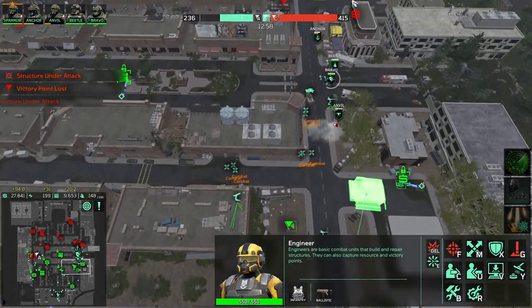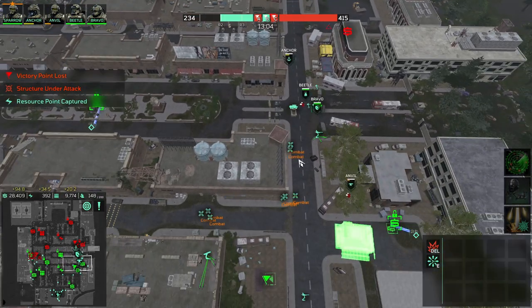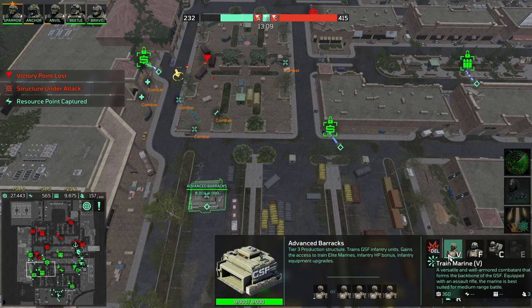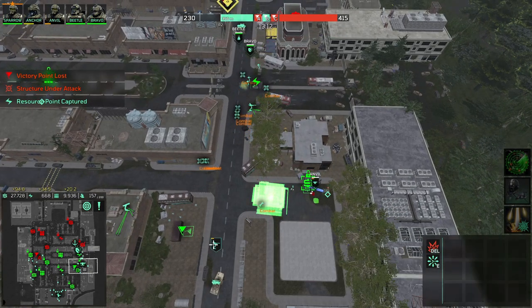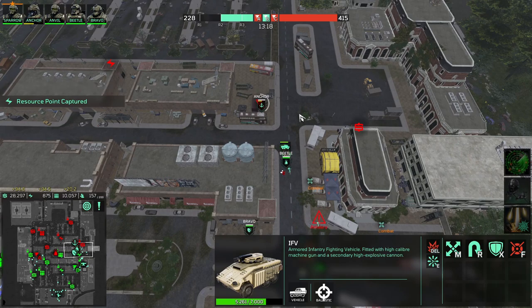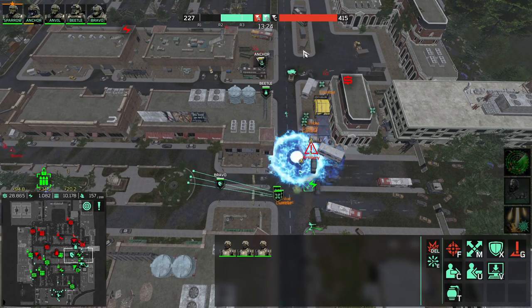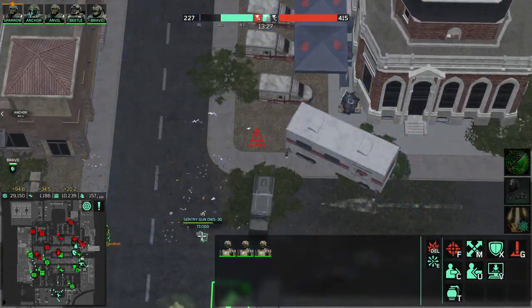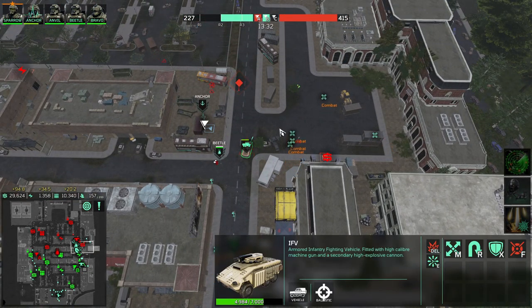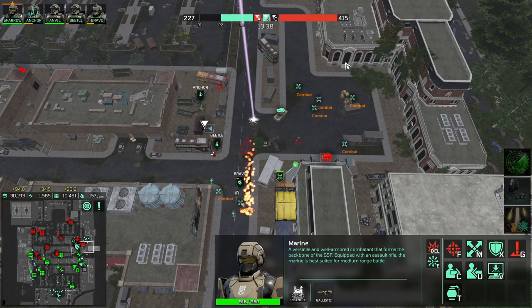We'll need two barracks. Let's put another one here. This point will be taken — we've used two reinforcements for the army. We can move forward or reposition everything on the right line for support. Sometimes the AI does this: it targeted this sentry gun with EMP and will target my IV with laser. Don't let your units run into lasers.